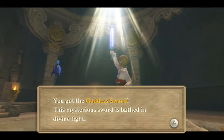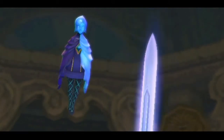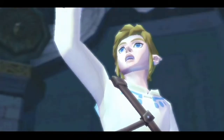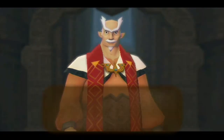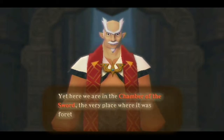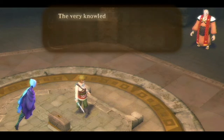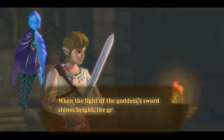This is the scene from the intro video — you got the Goddess's Sword. This mysterious sword is bathed in divine light — well, not all the time; the text is a little misleading. 'Recognition complete. Master Link, my master.' Then suddenly the old headmaster appears. I've had my suspicions but wasn't sure. Here we are in the Chamber of the Sword, the very place where it was foretold the youth of legend would one day appear.